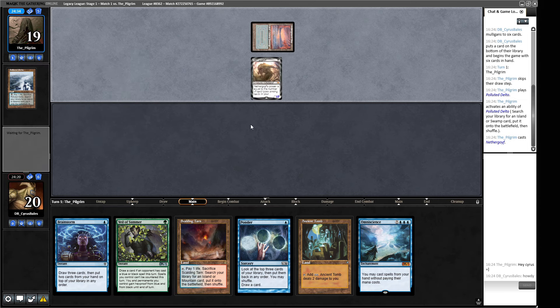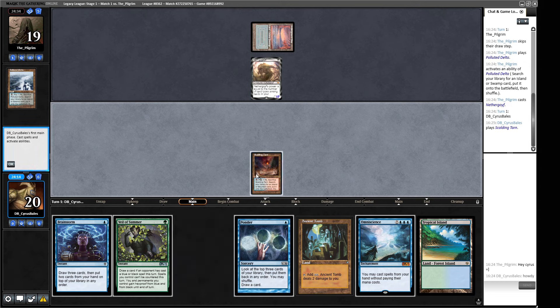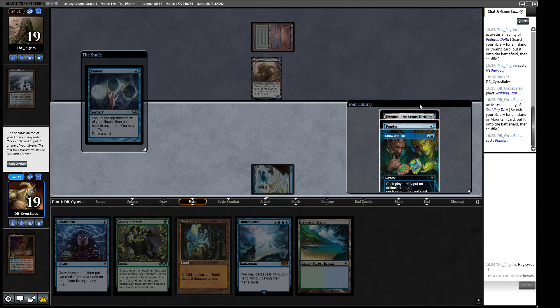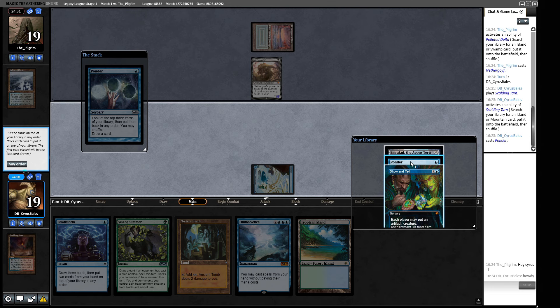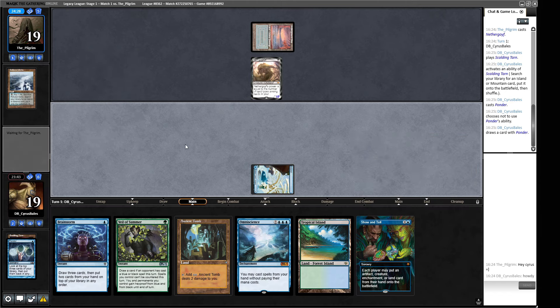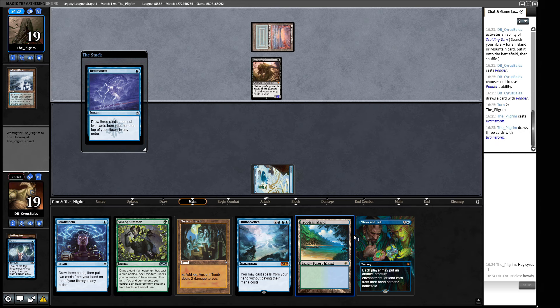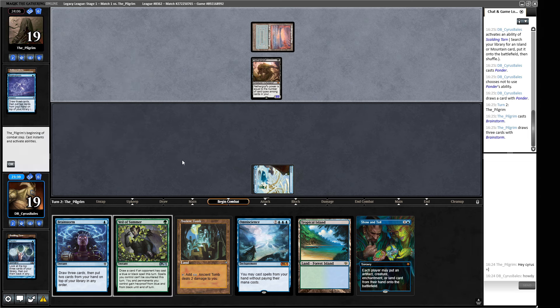Nethergoyf from our opponent — this suggests a blue-black or tempo-style deck list. We're just going to get a basic Island to begin with and start Pondering. We find Show and Tell — so these are all the things we want. How much do we worry about discard? We're going to wait a turn anyway. We can always protect with a Brainstorm next turn. I don't believe our opponent is going to be doing much hand disruption. If we get to untap and play the Tropical Island, we can try to jam Show and Tell into Omniscience with Emrakul.